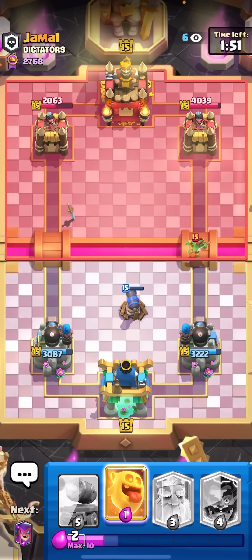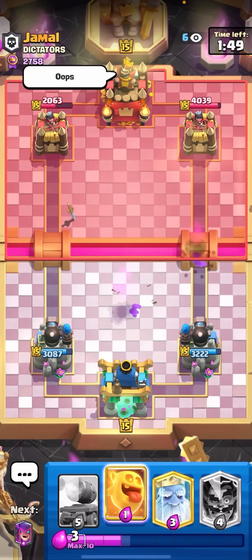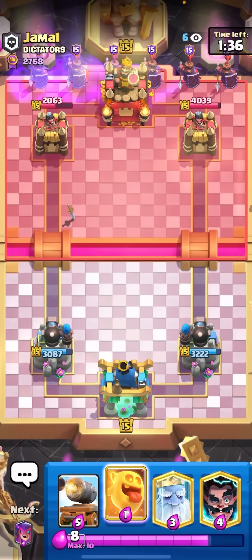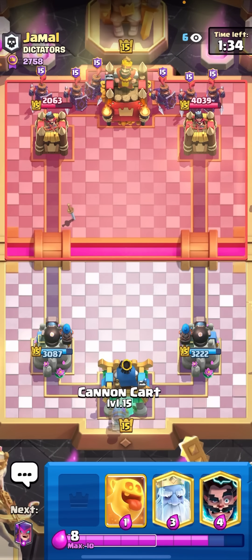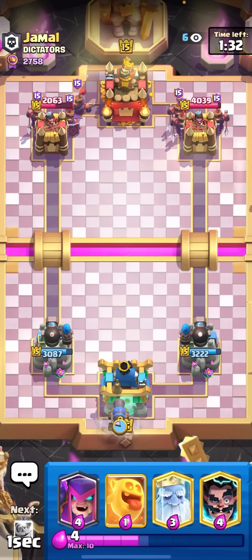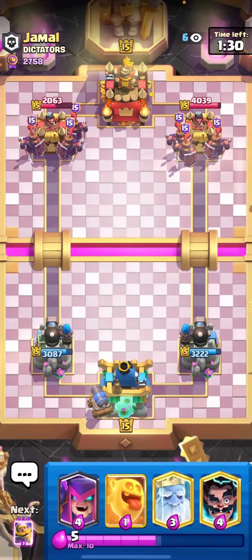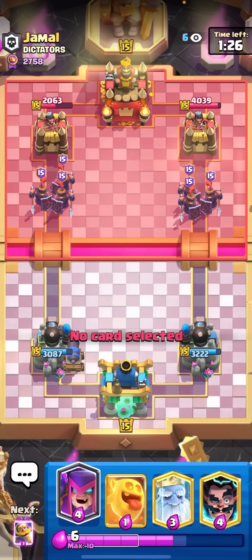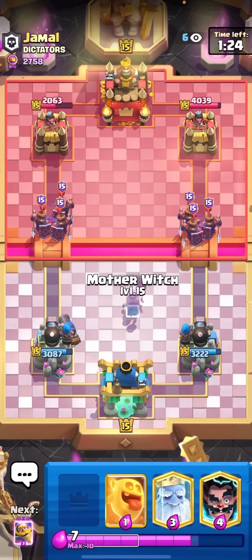I think this guy has the most annoying deck in Clash Royale right now. He has recruits, wall breakers, arrows, void — every annoying card all in one deck. It's a deck I feel like I'd like, but I can never get behind royal recruits — they're seven elixir and so annoying. The evo is like six charging dark princes. I'm gonna cannon cart in the back here; I need to be really careful in single elixir against this deck or I could lose very easily.